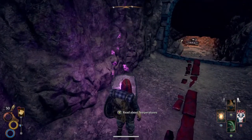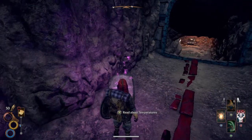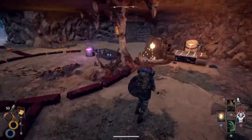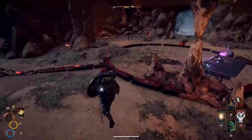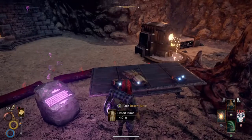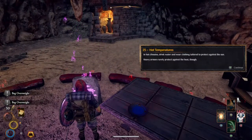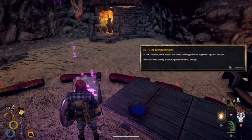Read about temperatures. Proceed down to learn about managing your temperature in extreme climates. Some kind of smelting — real good attention to detail. Desert tunic, desert boots, and water skin. In hot climates: drink water, wear clothing tailored to protect against the sun. Heavy armors rarely protect against the heat.